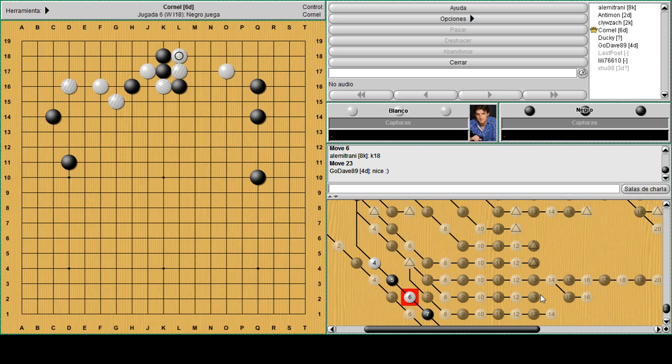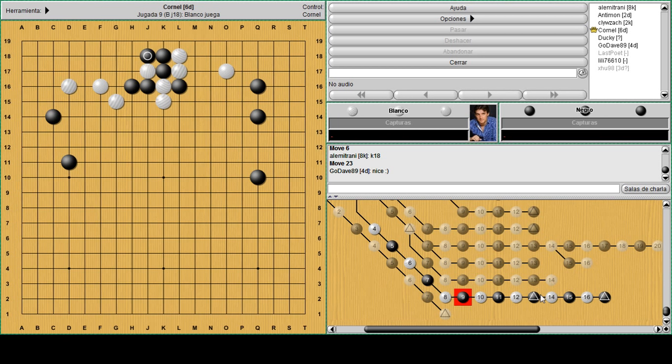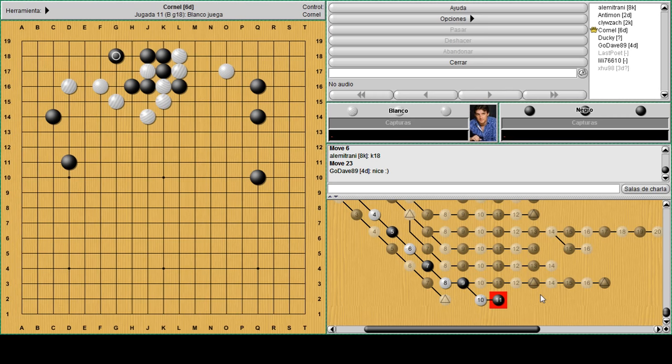In a couple of moves black will simply live, and now if you surround this kind of group it's already alive. The vital point is to play here and try to take away the base, but black has a very nice move to refute that because of the aji. Which move to jump out and save the group? Luckily black has only one eye. I think this is more a question for five or six kyu or probably dan level.